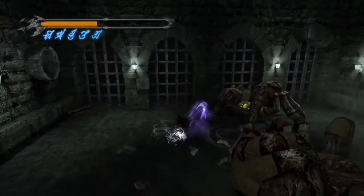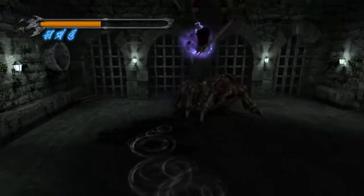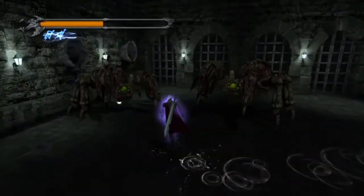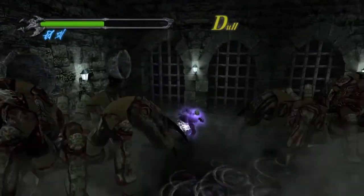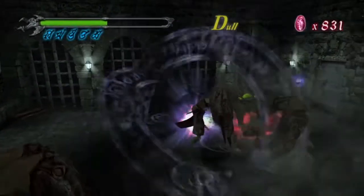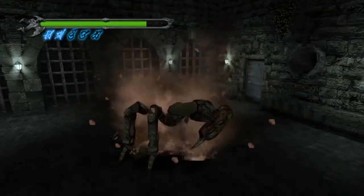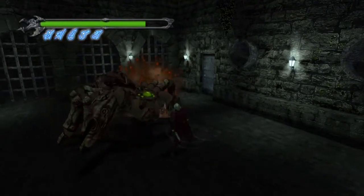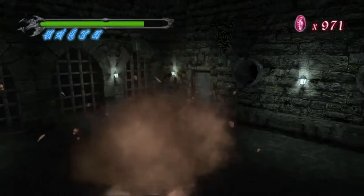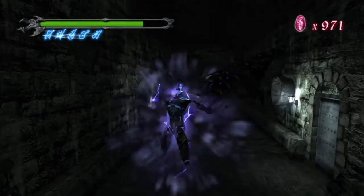The Devil Trigger restores your health bit by bit — not on Dante Must Die mode though, because someone thought it'd be a great idea to remove that ability. That's one down — you can kill the other one now if you want since you've got the blue orb fragment at this point. And there we are — secret mission clear.